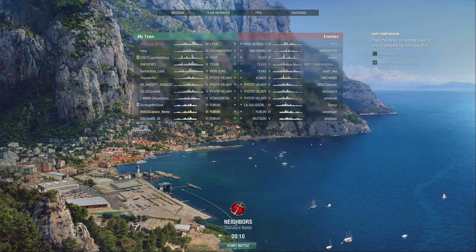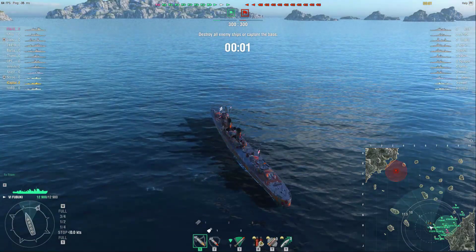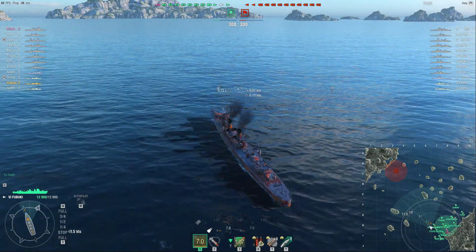It's Nemo and welcome to World of Warships. Today we're going to be having a look at the IJN Fubuki, the tier 6 Imperial Japanese Navy torpedo destroyer.